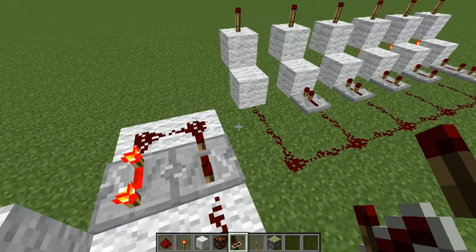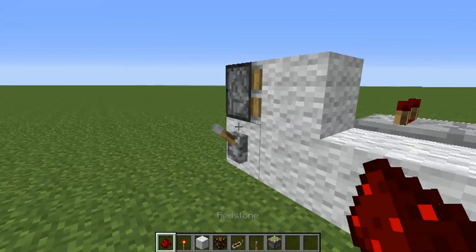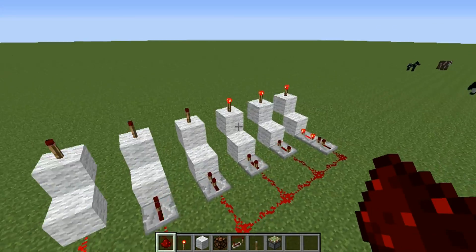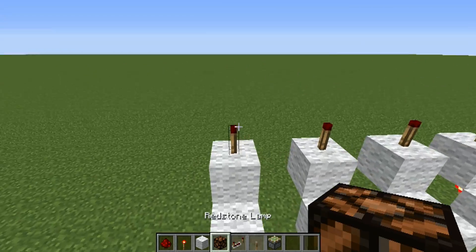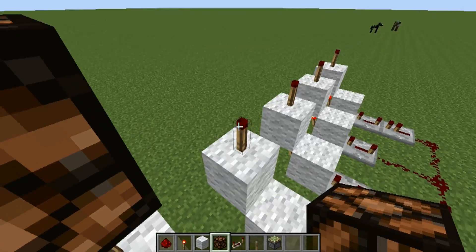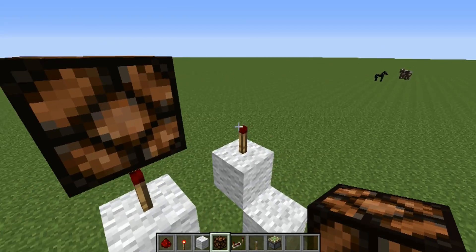Alright, so there we have that. Now all we have to do is connect them, and you'll see that the redstone torches will flash in harmony. To put the light on top, it's very simple — just on a stick, the redstone lamps on top, and this will really give the light.